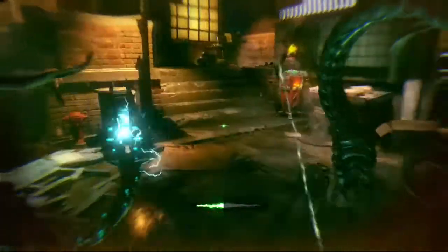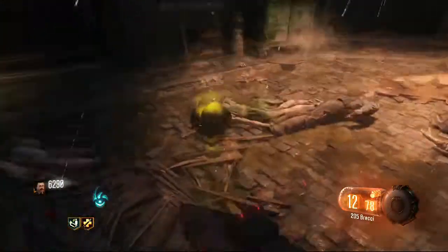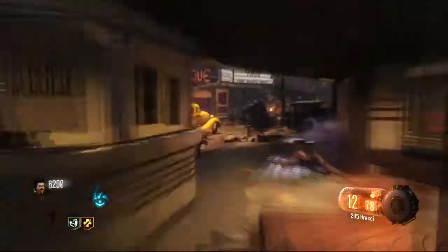Now only the final ritual remains. This is located inside a hidden room down in the subways. You can reach the subways by entering one of the portals found throughout the map. Once down there, approach the wall with the symbols and it will reveal a hidden room.